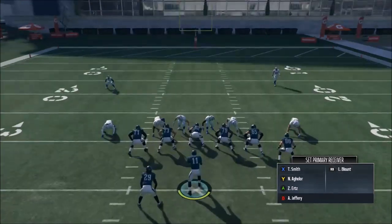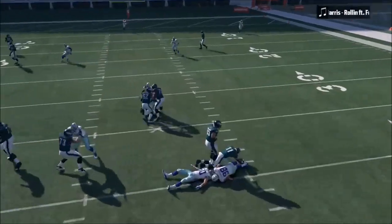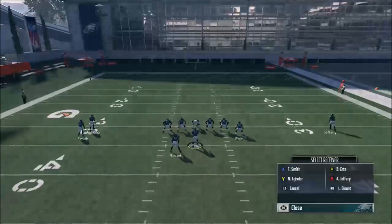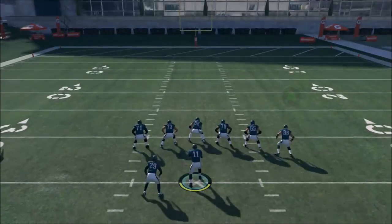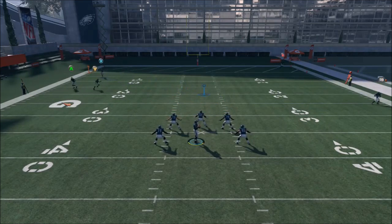Let's go ahead and run this. Holding LT right away, you can see you have your two passing icons. This here — the blue one in the middle — that's where the ball is going to go. The other one is for directing the receiver. So after you snap the ball and hold LT, you have your two passing icons: the blue one controls ball placement and the other one directs your receiver.